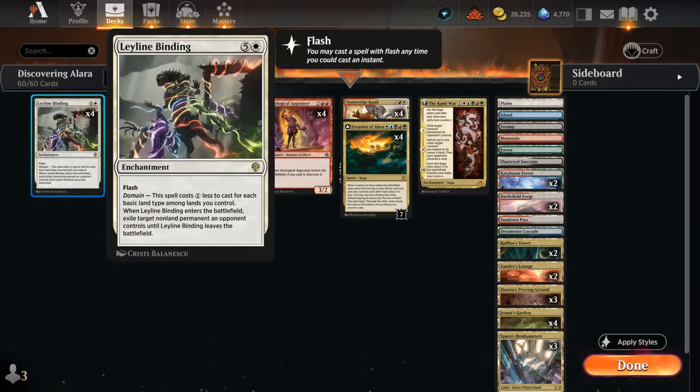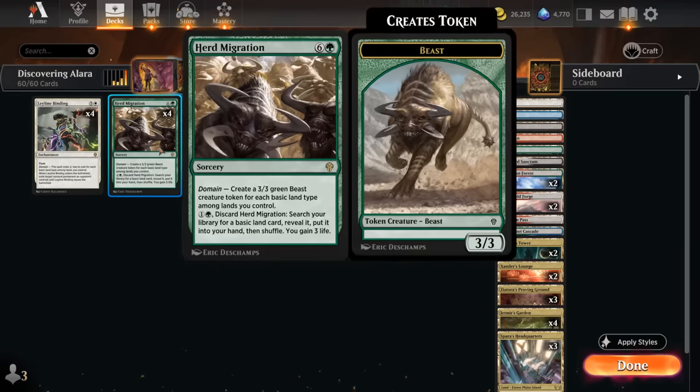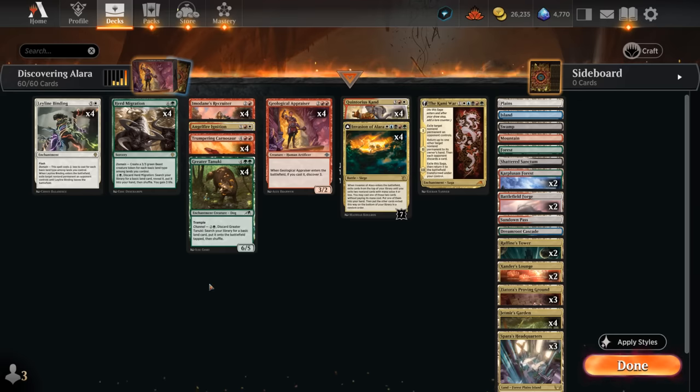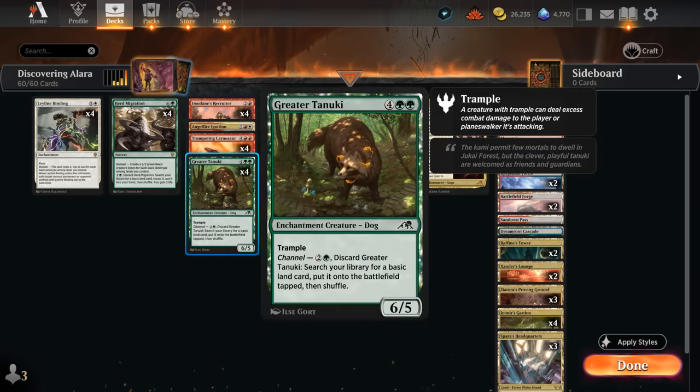We have Leyline Binding, which we can cast early thanks to our various tri-lands enabling Domain, but it's still a six-drop so we're not going to Discover into it. At two mana we could discard a Herd Migration to fix our colors and gain a bit of life back, but it's a seven-drop that can also make some Beast tokens in the late game. At three mana we could potentially channel a Greater Tanuki to help us ramp and fix our colors, maybe setting up a turn-four Invasion of Alara, and later we could cast the 6/5 as well.